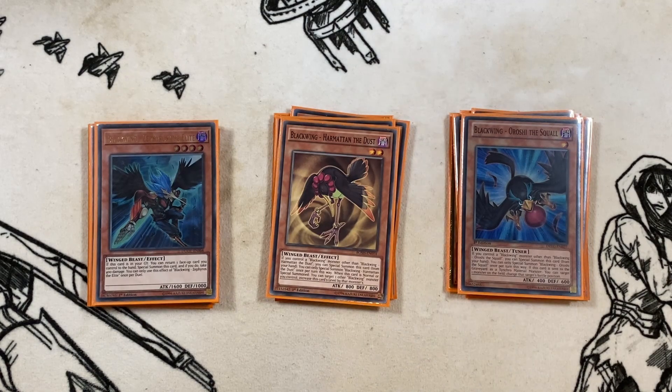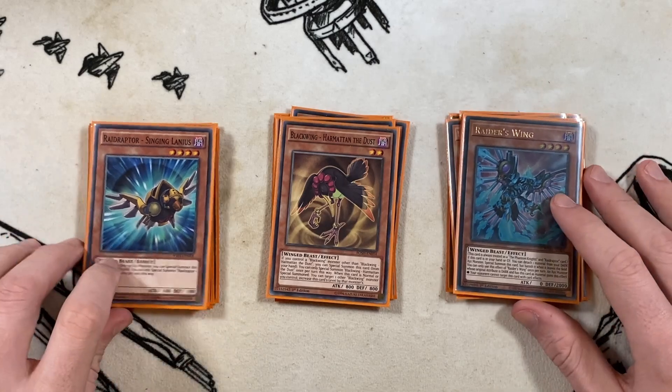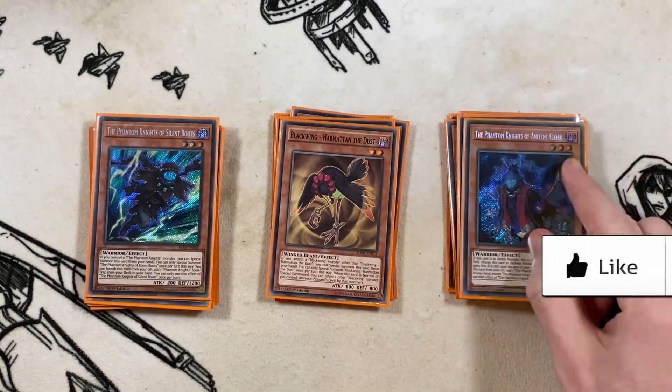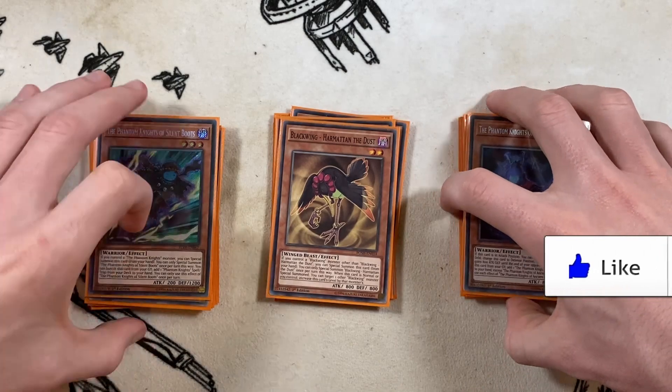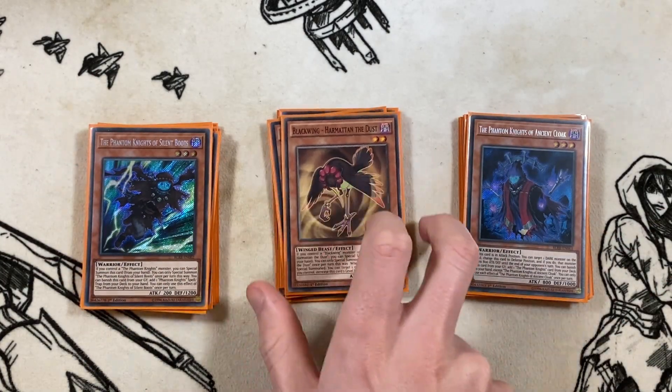Then we play one copy of Seeing Lanius and one copy of Raider's Wing — these are the free summons we'll be searching off the Force Tricks. Then for Phantom Knights: one copy of Silent Boots and one copy of Ancient Cloak. One searches for the other when you activate it off your Rusty.